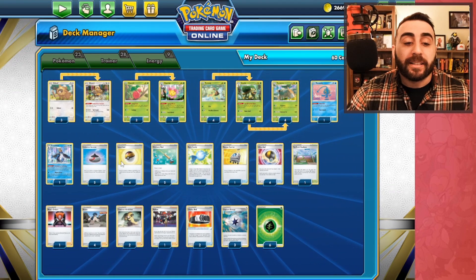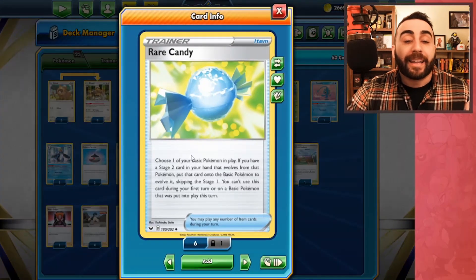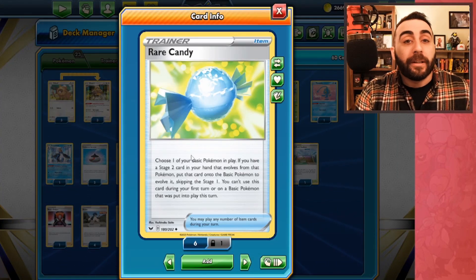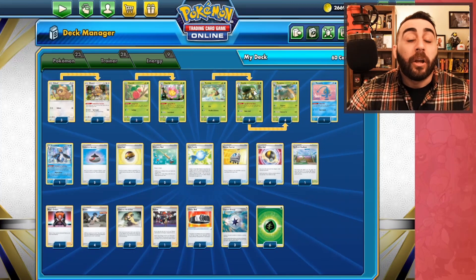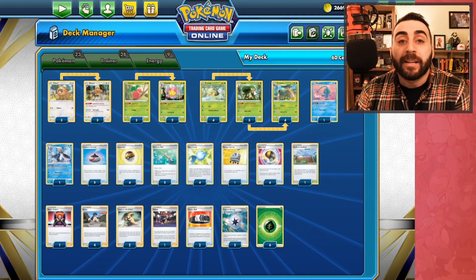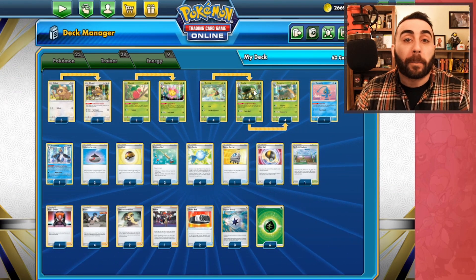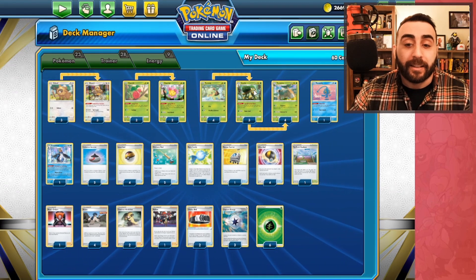We have Evolution Incense, Level Ball to help find different Pokemon, and of course Rare Candy which will allow us to skip an evolution step if we need to. We don't necessarily have to, because Grotles count as evolution Pokemon and we can use Grotle to find other pieces we're missing — other Grotles, Torterras, or even Cherims.